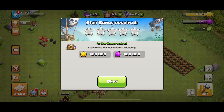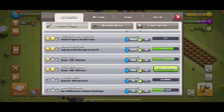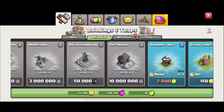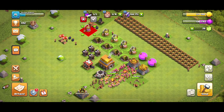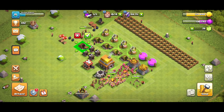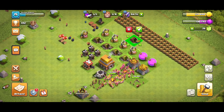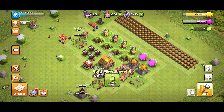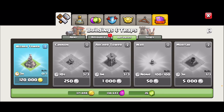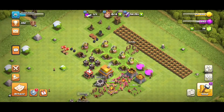We get a 4x star bonus since we are on a town hall boost. The archer tower is finished, so we can place down our new elixir collector and gold mine. We still have limited builders right now. Lastly, we're going to place down our wizard tower — we plop it down and that is everything for Town Hall 5.